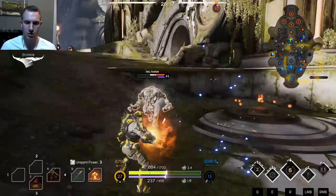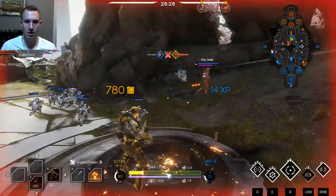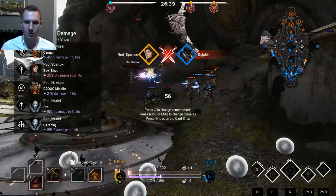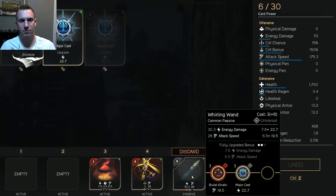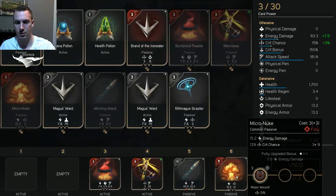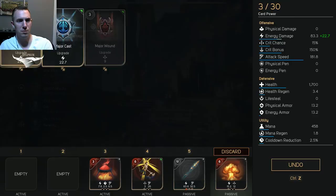Muriel's coming in. If you caught what I did there — I jumped right at the moment that Muriel was landing and I wasn't pushed up into the air. Is that a bug? I don't know. I'm just looking at the upgrade bonuses here, so let's do this one.